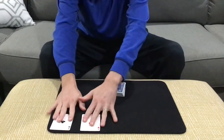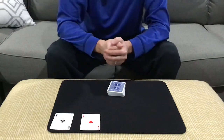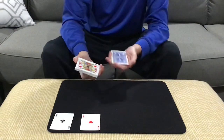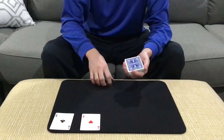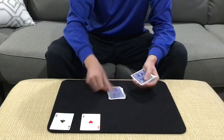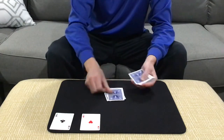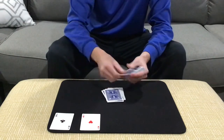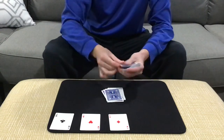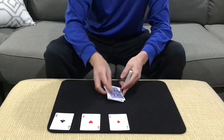Now the next ace we're going to spell to — it can either be the ace of diamonds or the ace of spades, it's your choice. I'm just going to cut and see what color I get. That's a red card, so we'll go for the diamonds. Let's say the spectator said ace of diamonds, so we'll spell A-C-E-O-F-D-I-A-M-O-N-D-S, and we get the ace of diamonds. If I was just one card high or one card low, you can see we would have missed.